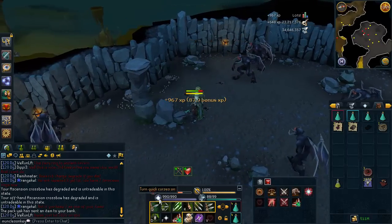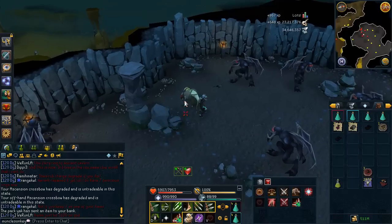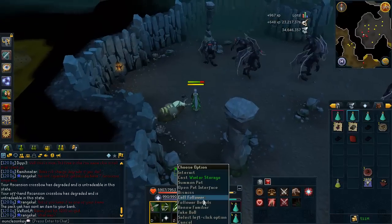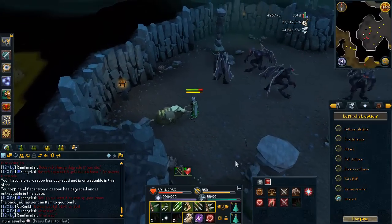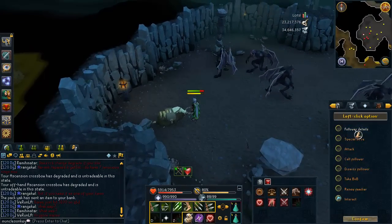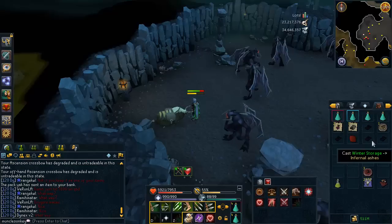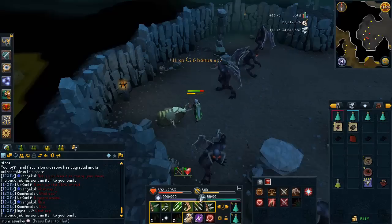I am getting double XP because I have my combat XP right now set to range and my range is doubled. I'm not still getting double XP from the bonus XP week or anything. I just want to make sure this is on special move. And banking some ashes, making some money.